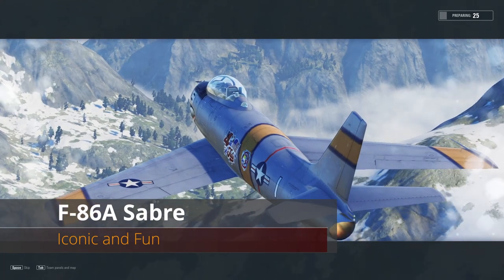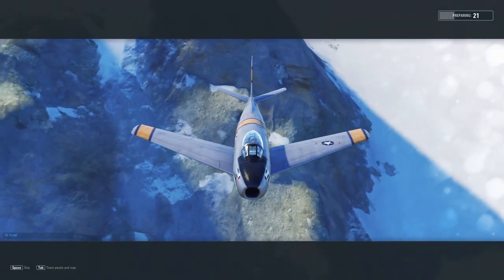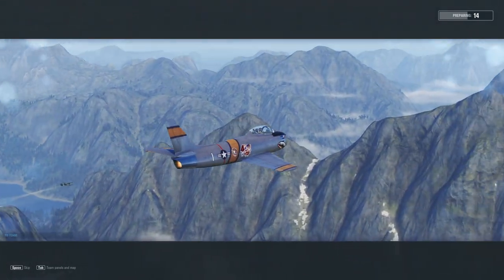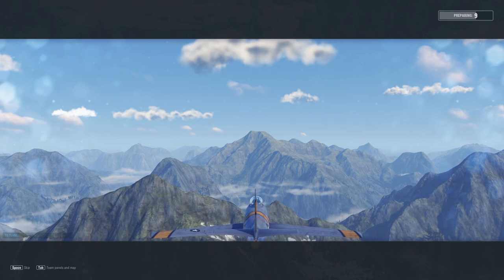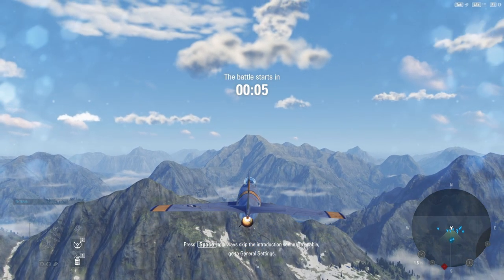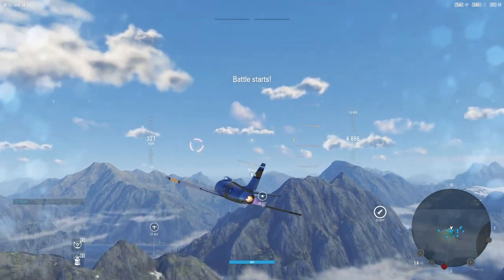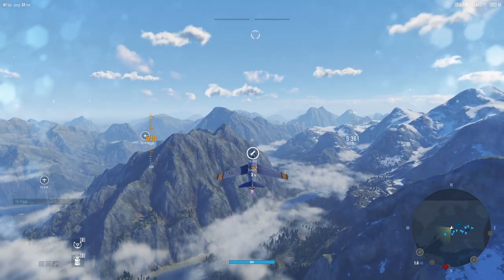Hey guys, V-Bad here with another V-Plays and we are taking out the iconic F-86A Sabre. This thing is mounting 6x .50 cal machine guns that fire at a rate of 1,200 rounds per minute, which means we're getting some pretty serious volume of fire off of this thing and they're all centrally located. The F-86 Sabre is kind of the holy grail of the Mustang line — this is the thing everybody eventually would like to pick up, and it's also a very iconic fighter in American history, pretty much the face of aerial combat when it came to the Korean War.